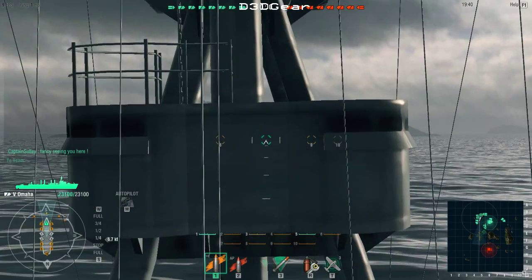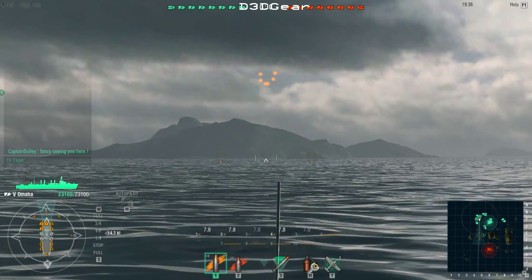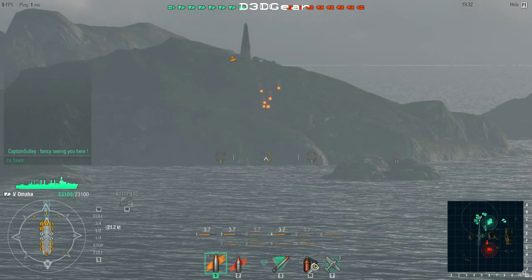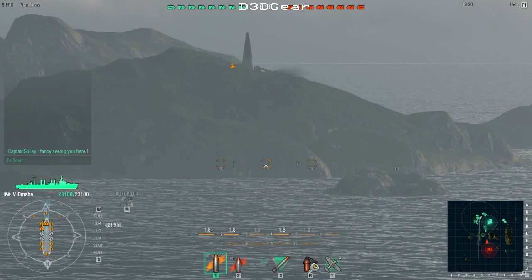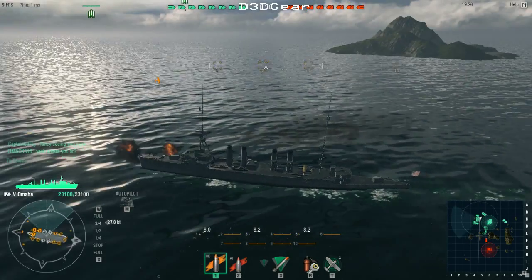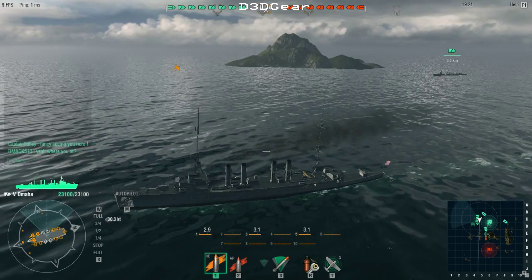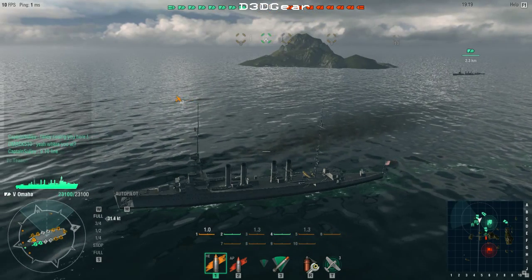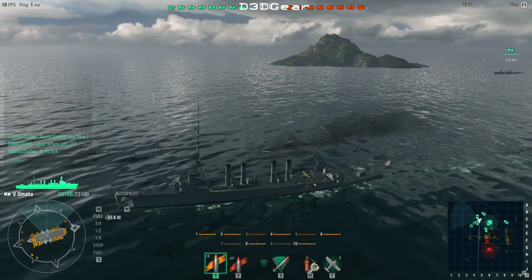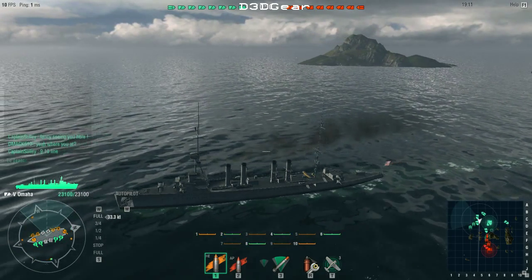Hey guys, I'm back again and it's come full circle. Look at that — six cannon rounds flying straight ahead. This is the USS Omaha, the tier 5 US cruiser, and it is one of the best ships in the game for its tier. I had a hard time believing I could have more fun in a ship than I was having in the Phoenix.